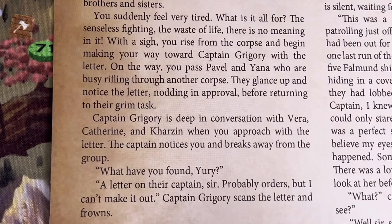With a sigh, you rise from the corpse and begin making your way toward Captain Gregory with the letter. On the way, you pass Pavel and Yana, who are busy rifling through another corpse. They glance up and notice the letter, nodding in approval, before returning to their grim task. Captain Gregory is deep in conversation with Vera, Catherine, and Karzin when you approach. The captain notices you and breaks away from the group. 'What have you found, Yuri?' 'A letter on their captain, sir. Probably orders, but I can't make it out.'